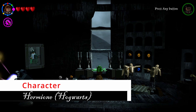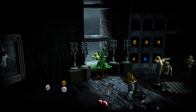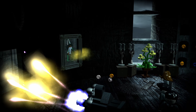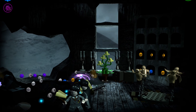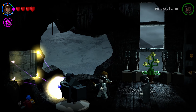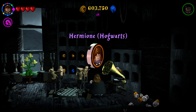Shoot the plant in the window and it will grow large, causing the sneezing painting to blow through the wall again. Use Wingardium Leviosa on the pieces that spawn to fix the record player from the normal version — another character will spawn right in front of it.